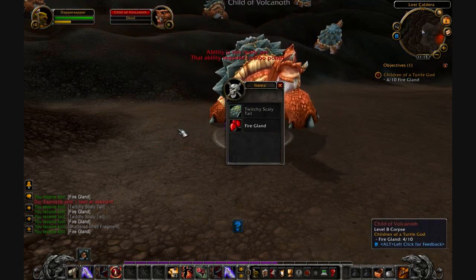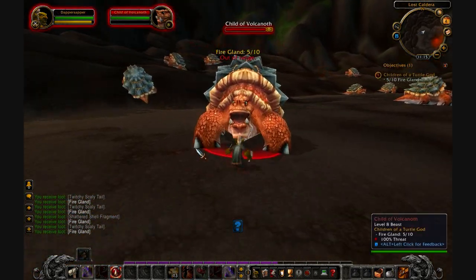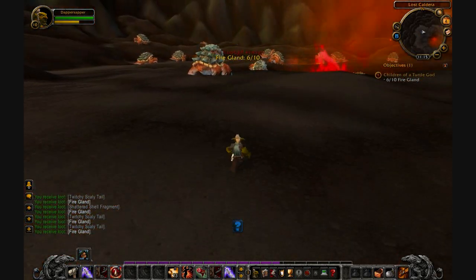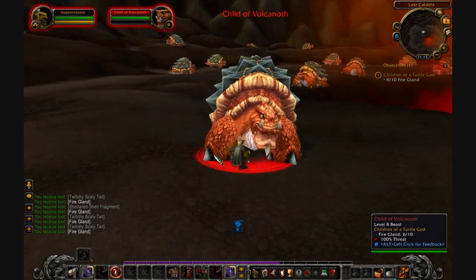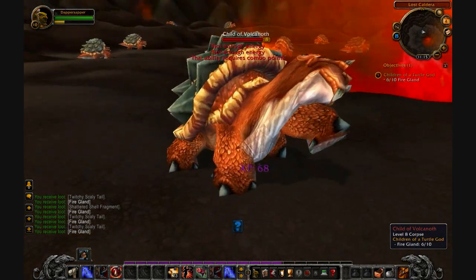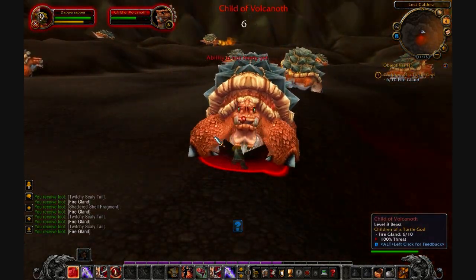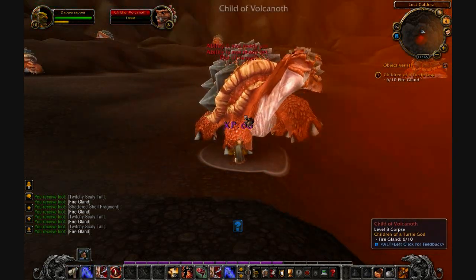You know, what am I complaining about? It's 5 of 10, not too hard. These guys go down pretty quick. There we go, that is 6 of 10. Pretty simple. Kill this guy over here — and that is another one down. One more down.